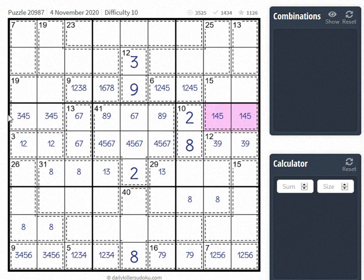So the 4-5 is either here or here. So we have 6-7...